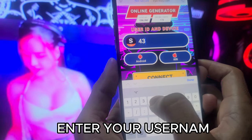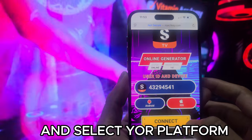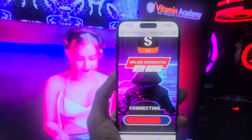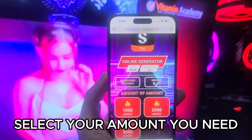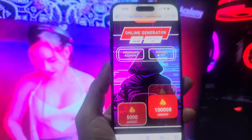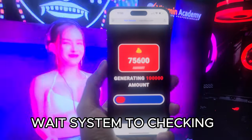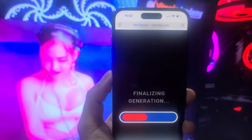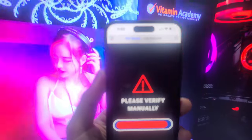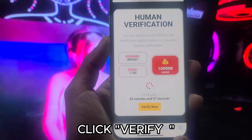Enter your username and select your platform, then connect. Select the amount you need. Wait for the system to check and connect your account. Click verify.